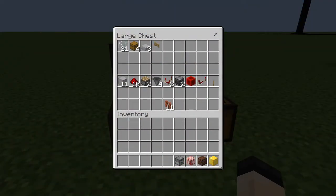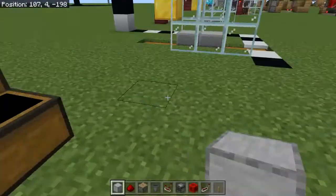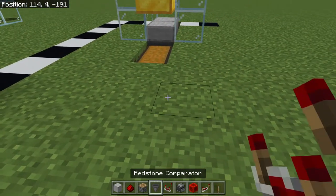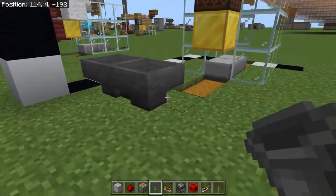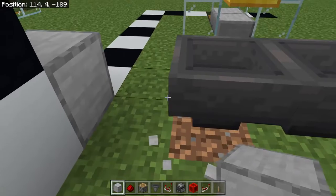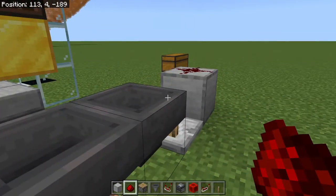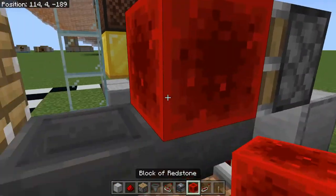We'll put these back in the chest and grab the items we need for the hopper clock. What I tend to do is take a one-block gap here and put down our hoppers. If you know how this works, you know how it works — if you don't, feel free to look up some videos. I'm not going to take the time to really explain it thoroughly. It's basically an etho hopper clock — I didn't invent this, it's been out for quite a while.